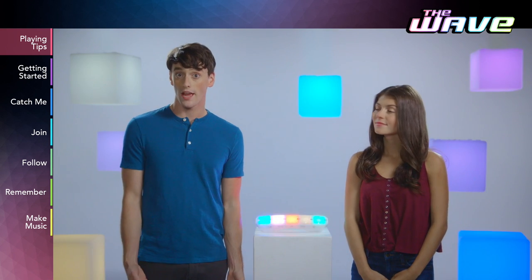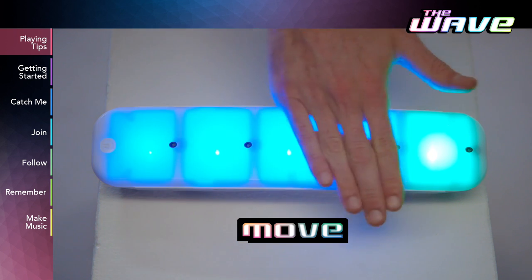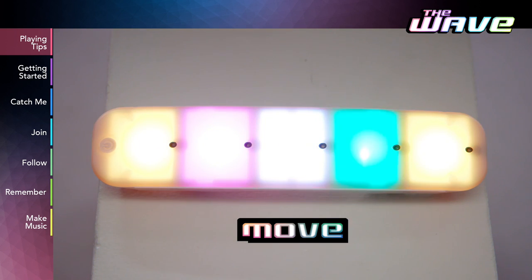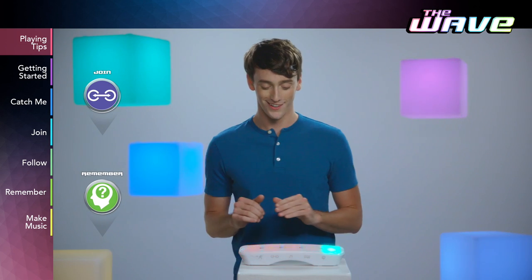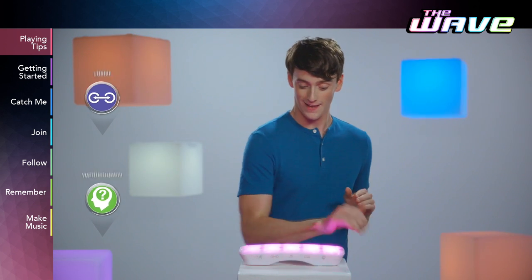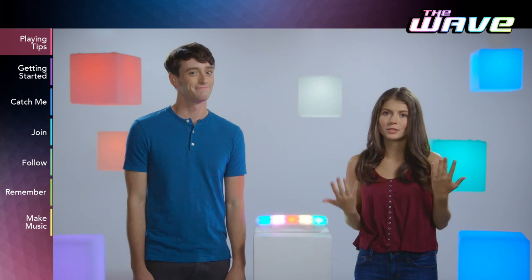Or you can place your hand above the color you want to move, then move your hand left or right to move the color. You'll use this motion for the game's Join and Remember modes. But remember, try to stay inside one square at a time. If you've got big hands, just use your fingers.